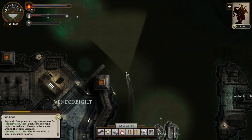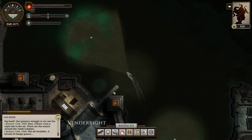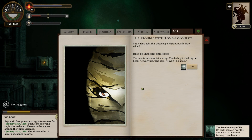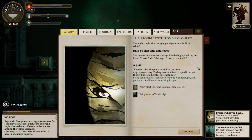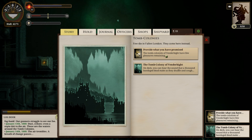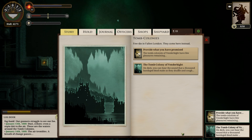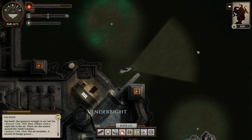We made it over to Vendabyte. The new tomb colonist surveyors at Vendabyte — shaking your head, it won't do it at all. I had no idea the place would be quite so unpleasant. Perhaps we can liven it up — they want me to bring mushroom wine to Vendabyte. So we now have a new goal for that place. I'm not sure where we get the mushroom wine, so we're just going to head out to sea for a little bit.